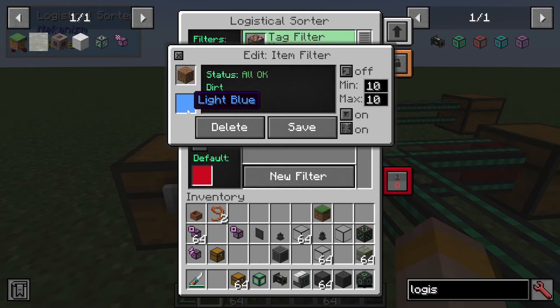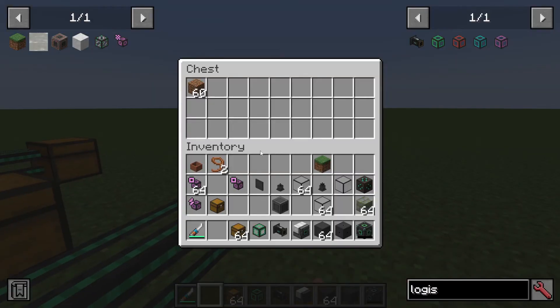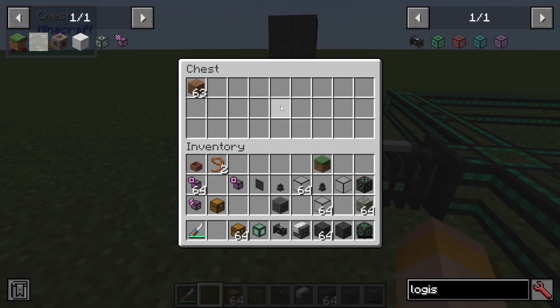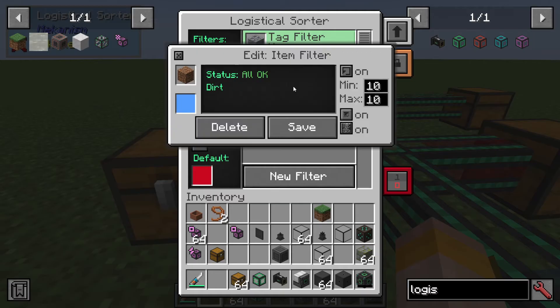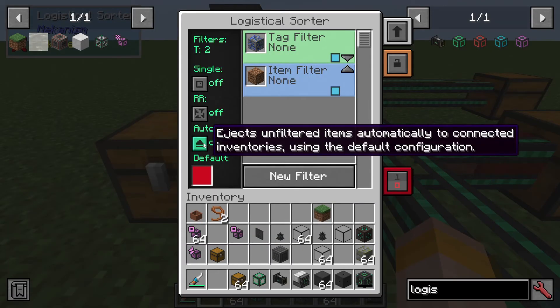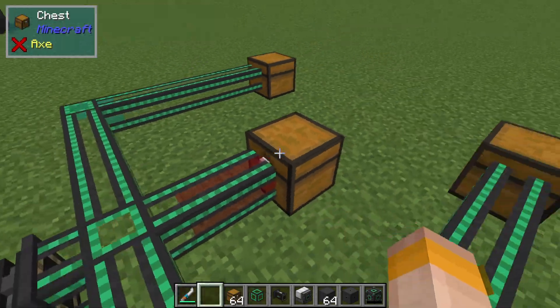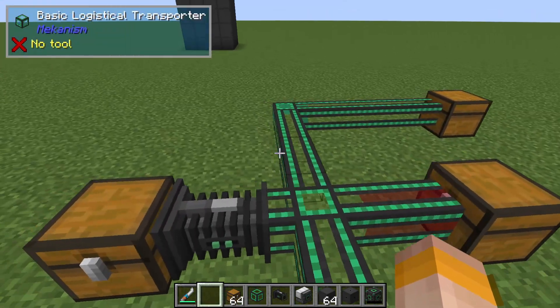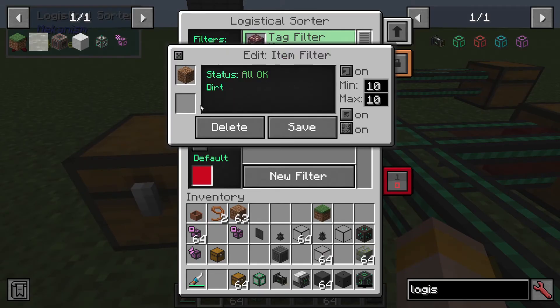Let's say I put it to light blue instead and turn Allow Default on. As you can see, there is no light blue color option on the network. If I put dirt in, it doesn't go anywhere. But if I remove the color restriction and turn auto eject on, it goes straight into the dark red route because it has nowhere else to go and Allow Default is on.